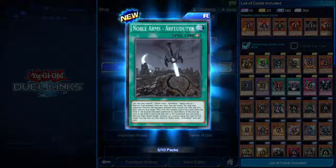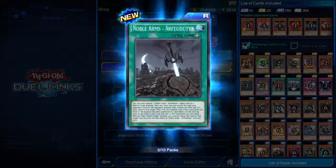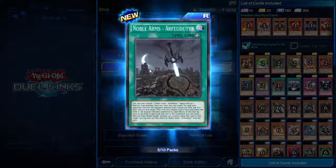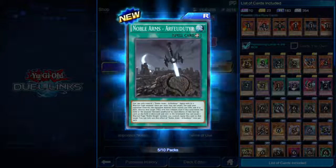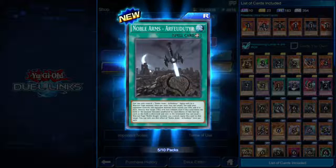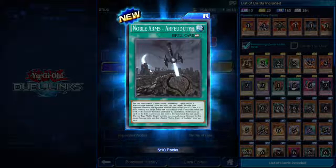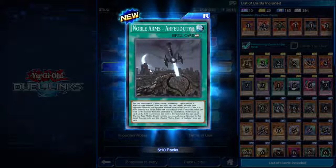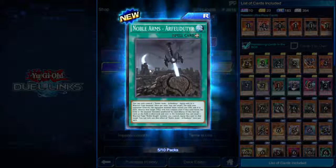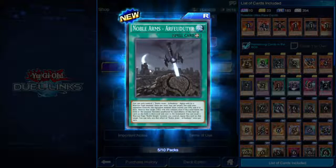Noble Arms — Arfeudutyr. You can only control one. Equip only to a Warrior-type monster. Once per turn, you can target one set card your opponent controls — the equipped monster loses exactly 500 attack and if it does, destroy that target. This attack loss remains even if this card leaves the field or the monster becomes unaffected by card effects. So it gives up its own attack power to destroy set cards.